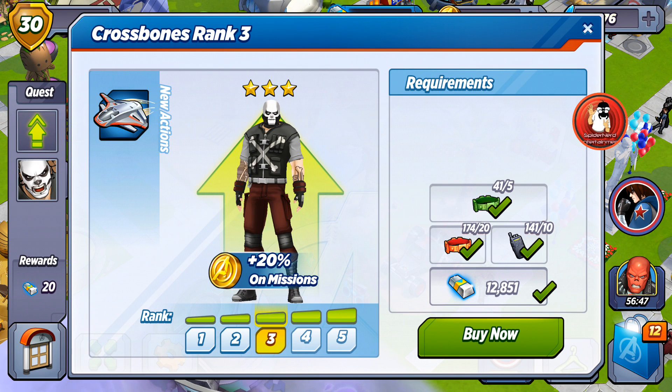Hello once again, players one and two of every age — I am Spider Nerd signing in. As you can see here, we're gonna go ahead and unlock Crossbones rank three. We were once again able to successfully defeat Red Skull and his henchmen. I completely forgot, but I double-checked and it looks like we do have plenty of resources, so without further ado, let's go ahead and rank him up and continue his story.